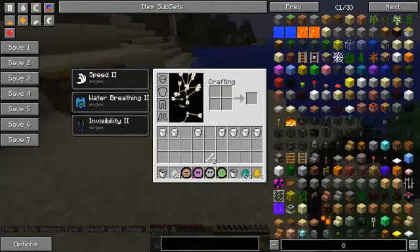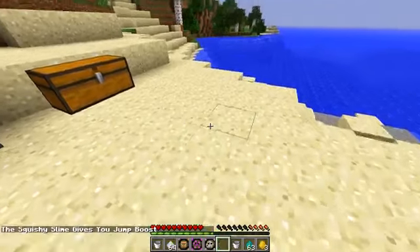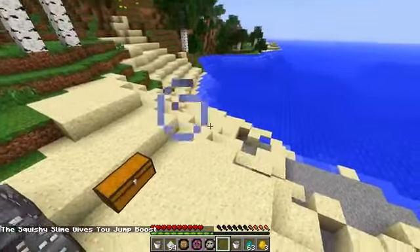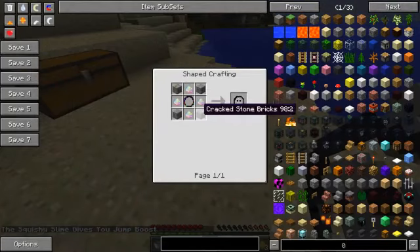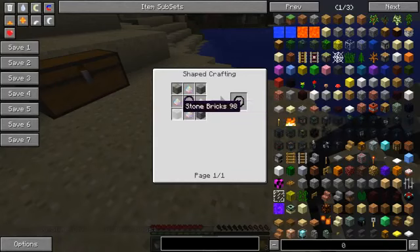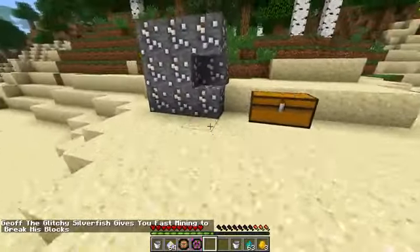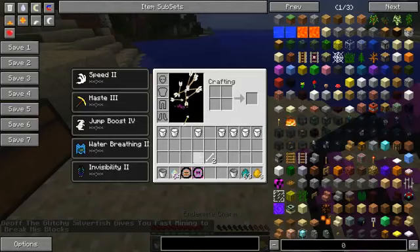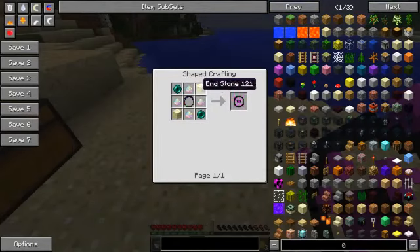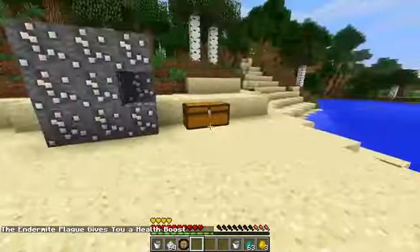Last few: we've got the slime charm made with slime balls, and it gives you a jump boost. We got a silverfish boost charm made with stone bricks and cracked or mossy stone bricks, giving you fast mining to break stone blocks. We've also got the endermite charm, which is two ender pearls and two end stone, and that gives you a health boost.